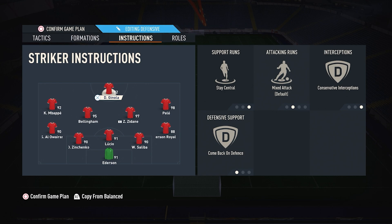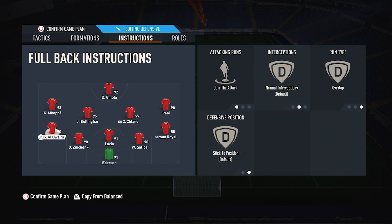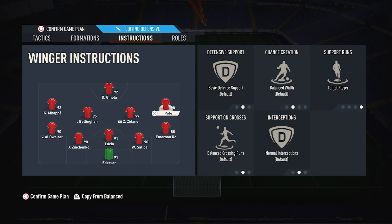For the 5-4-1: striker is stay central, come back on defense, conservative interceptions. Our LM is going to be come back on defense and get into the box for the cross. My instructions are going to be different than most you'll see on YouTube. LWB is going to be join the attack overlap, our RWB is going to be balanced overlap, our RM is going to be completely balanced and support runs against target player.